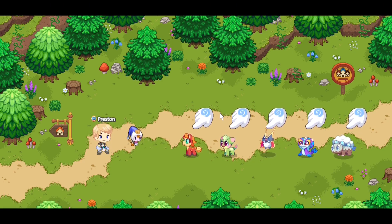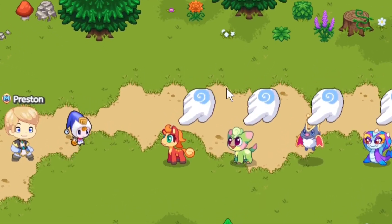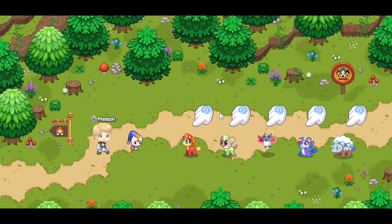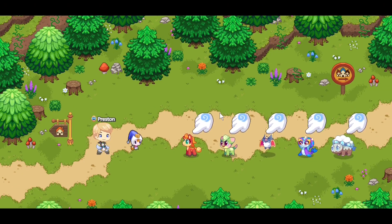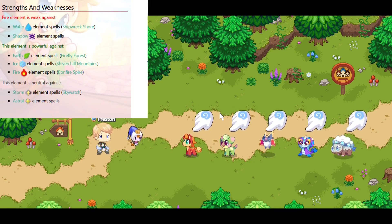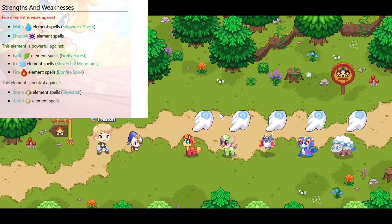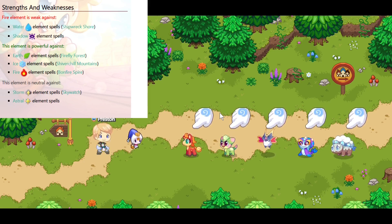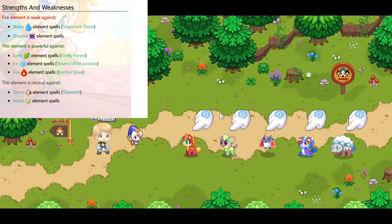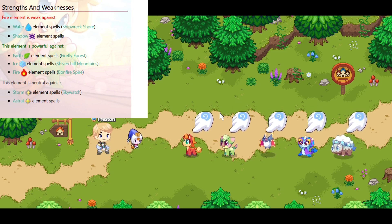You can tell these pets have different elemental powers: Charcoal is fire, Spruce is earth, Woads is electric, Marmina is water, and Snowfluff is ice. You can pick whichever pet you want, but if you want an advantage when starting Prodigy, I recommend picking Charcoal. Each pet has its own weakness — fire pets are weak against water, but strong against earth and ice, making it strong against two elements.